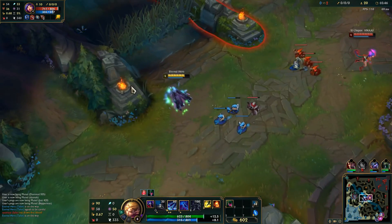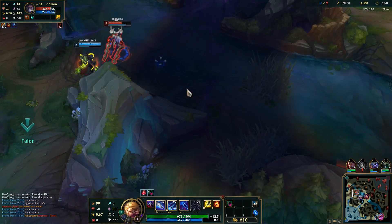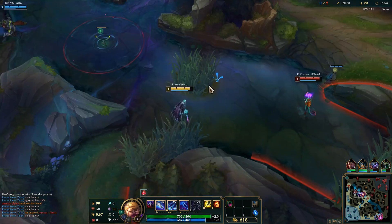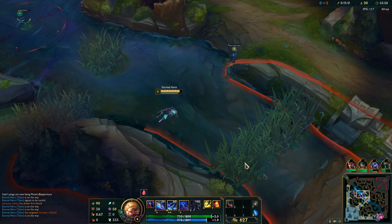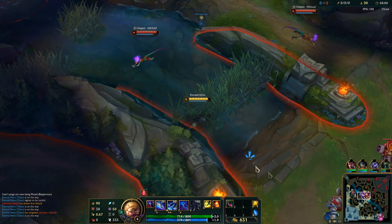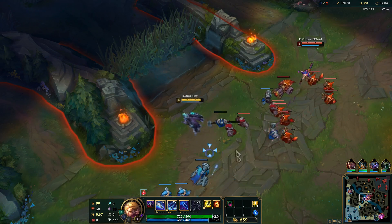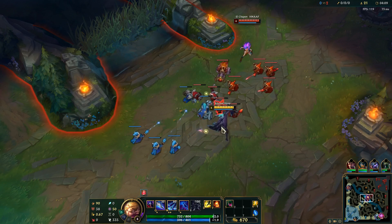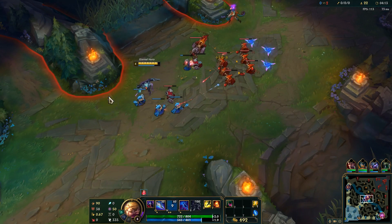W max. He's really aggressive. You can sometimes Q to a minion and then W for the poke, but usually it's better to WQ to use both abilities on your enemy.